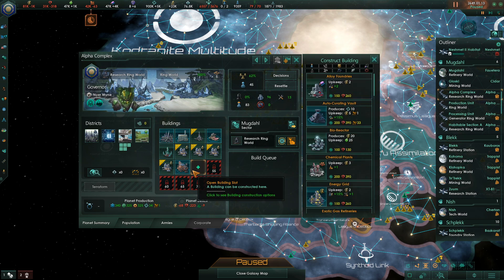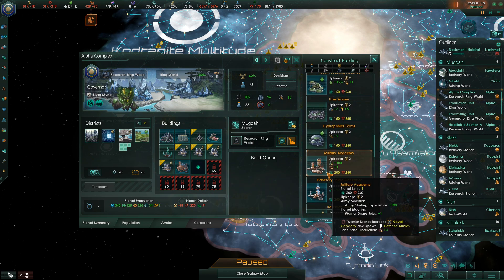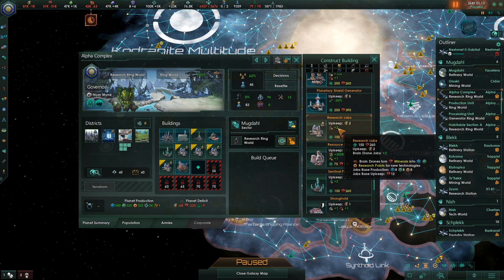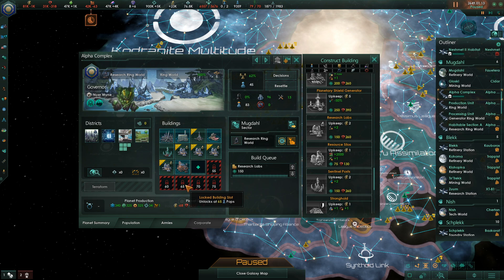This research ring world has a planetary supercomputer on it. I think we will just go for a simple research lab. We are producing, quite frankly, a silly amount of research out of here. I like it.